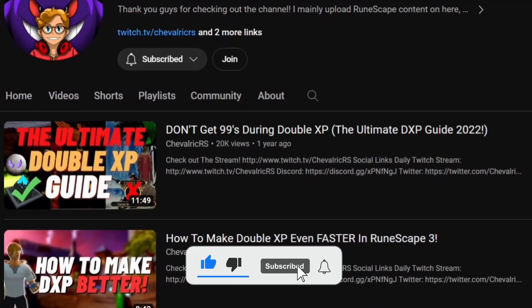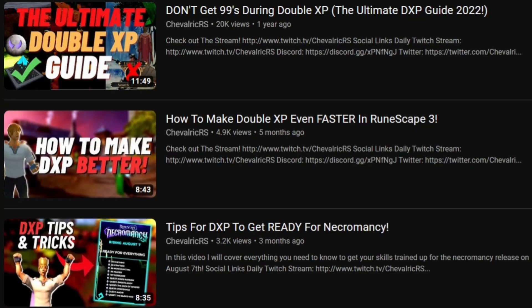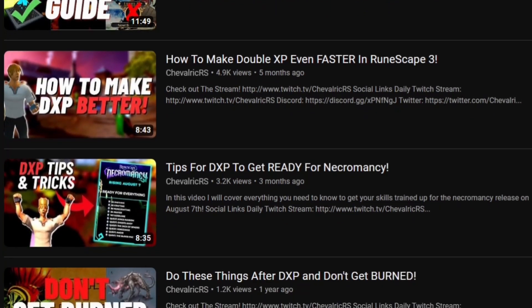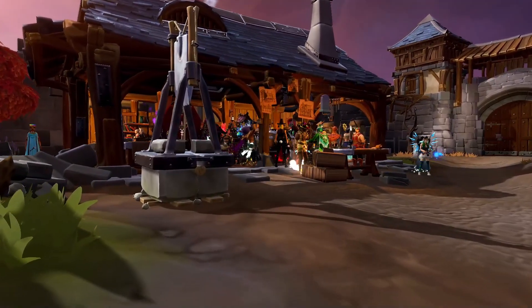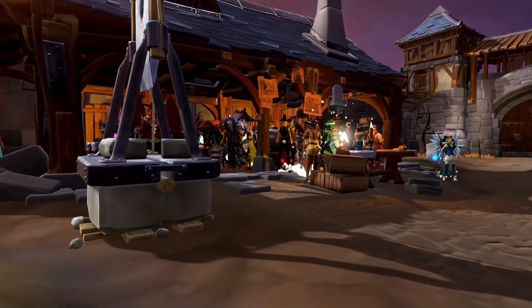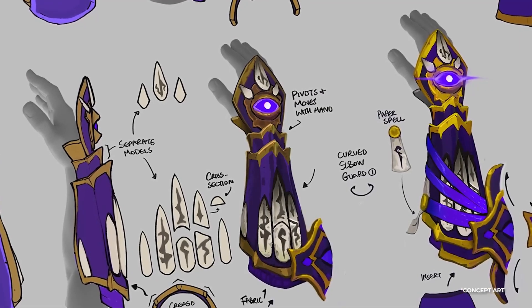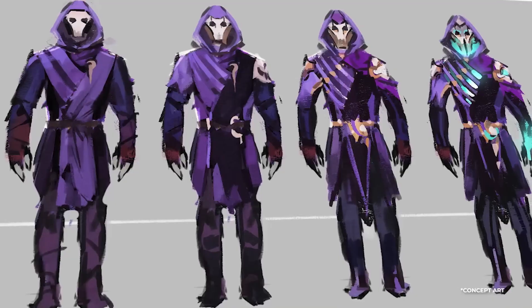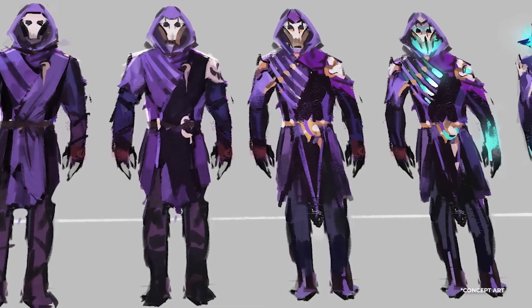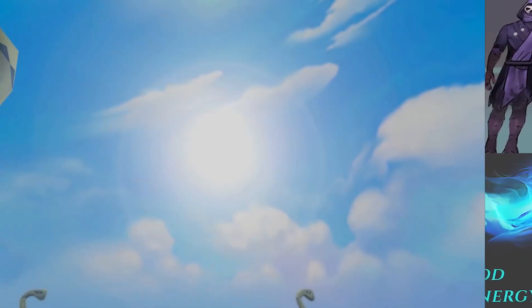If you've seen any of my double experience videos before, you know I always talk about doing counterintuitive activities during double experience. What I mean is: everyone is skilling, so provide supplies. A lot of people sell their gear to fund skilling during double experience — please don't ever do that. Not only will you lose money on the gear itself, but the prices of the supplies you're making with that money will also be deflated, adding to your loss. Gear makes you money; 99 Crafting or Fletching doesn't.